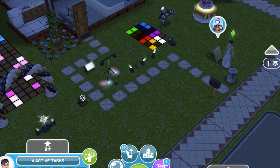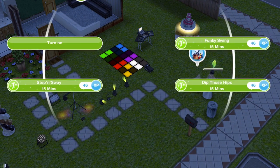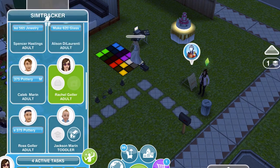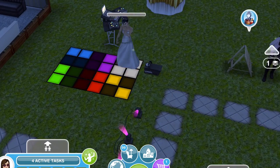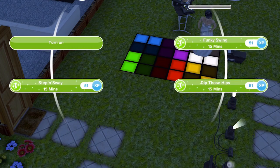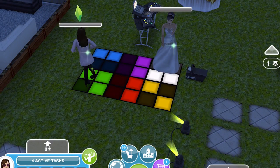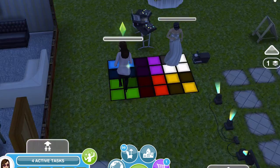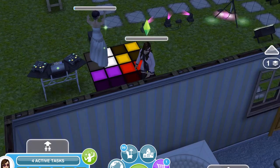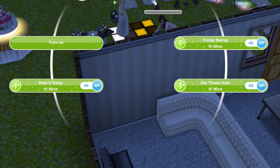You can dance on the dance tiles - 'dip those hips'! Let's see if we can bring someone else over. We can dance with people - funky swing! Oh look, she's dressed in her wedding outfit - it's like a wedding party! This is just too good. Look at those dance moves!